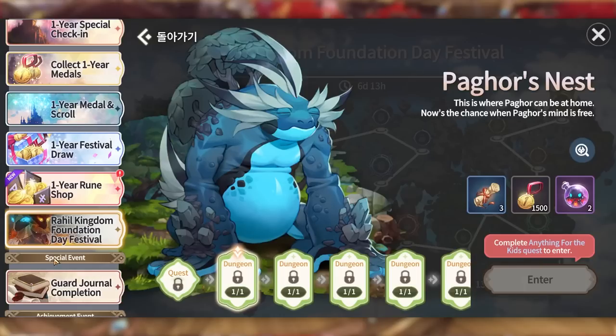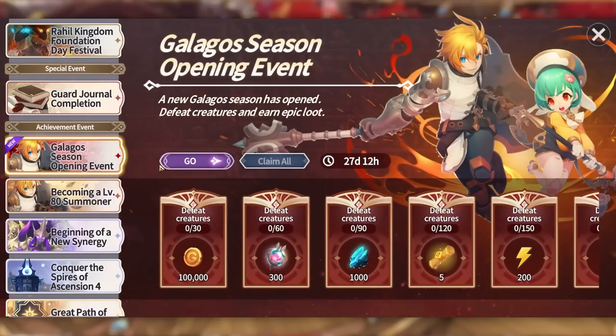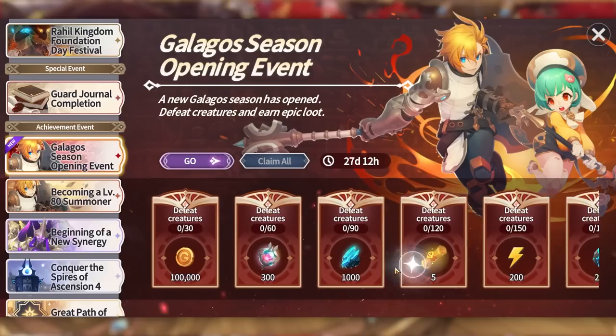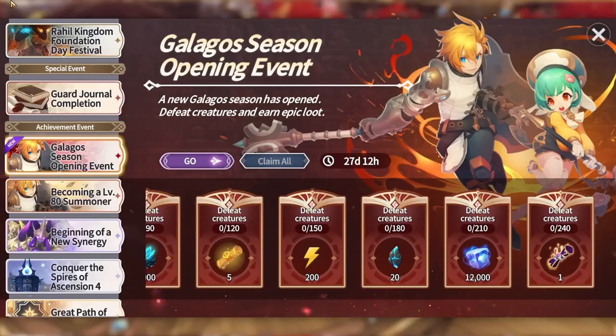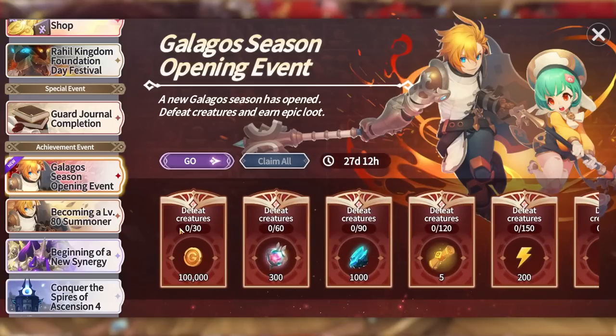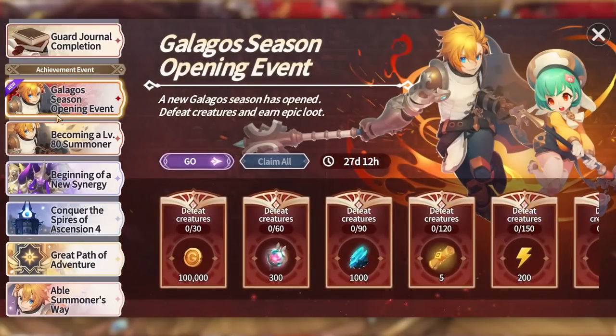Another event is the Galaga Season Open Event. This looks like an achievement event lasting about a month - you basically just play Galaga and can easily defeat 240, getting free rewards: 1,000 and 5 stones, 5 mystical scrolls, and 20 legendary scroll pairs. It's a small mini event. Interestingly, since it's an achievement event with a duration, there could be a chance every Galaga rotation sees a similar event, just like we get with TOA - though don't quote me on that.